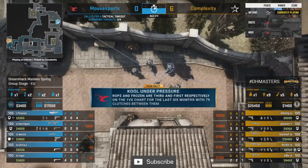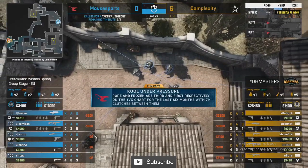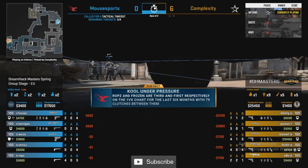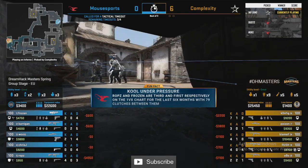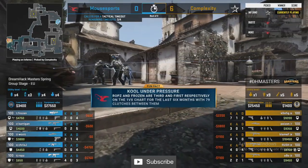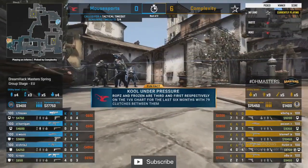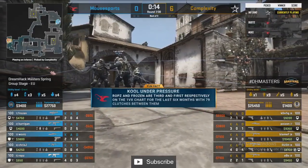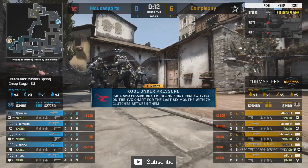Mouse Sports have been a top team, been at the top in 2019, but right now they've really had their troubles coming into this year at least after Pro League. Robson and Frozen — clutch kings for the side of Mouse Sports.